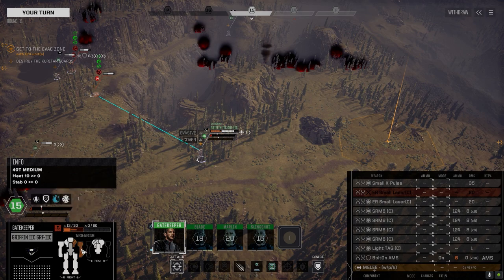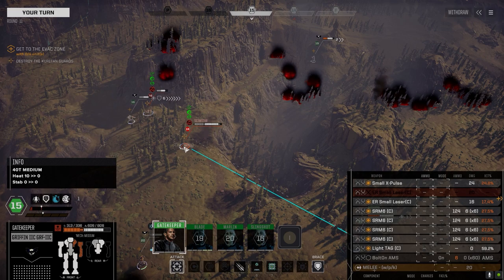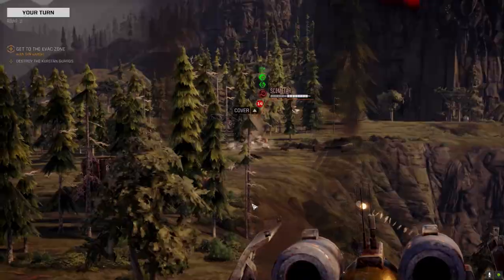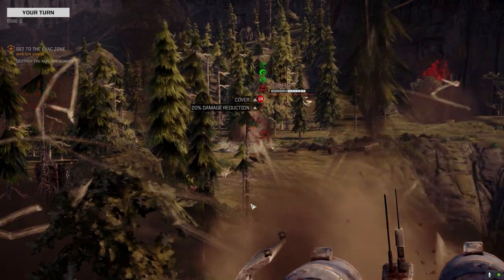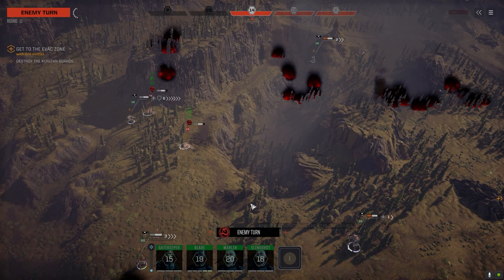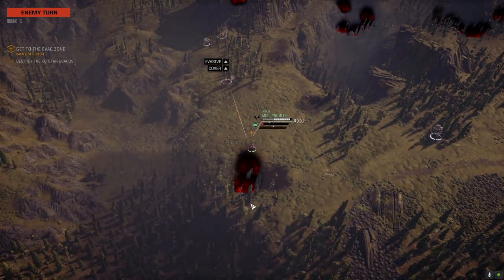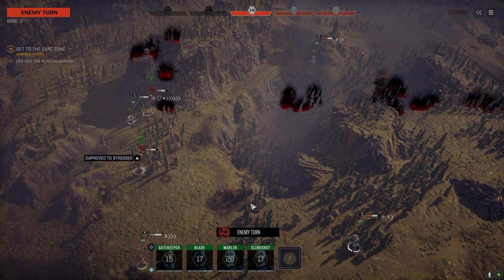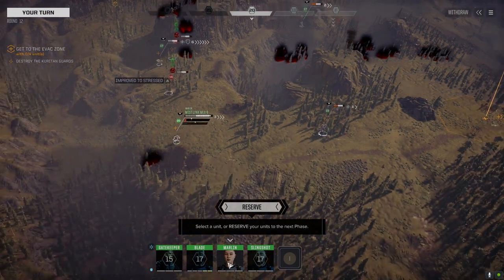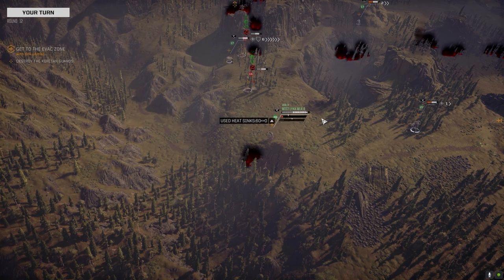13 in the arm — there's an ER small in that arm. Getting some damage. Not sure what to replace the two ER smalls with — might just put a medium laser in there. This thing really needs some range because of all the short-range weapons. I do have a clan ER Large sitting in storage from the Hussar we got at the very beginning.